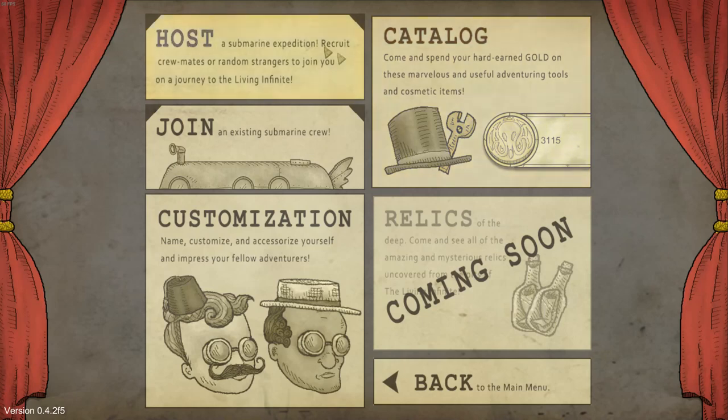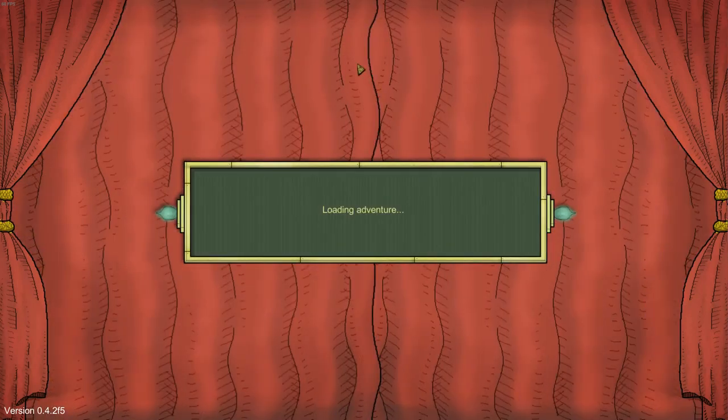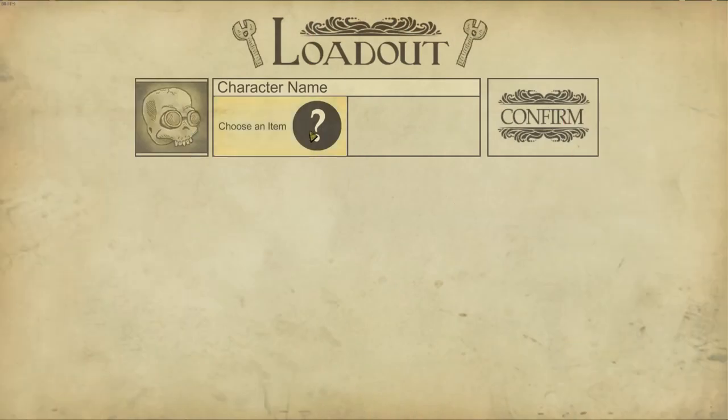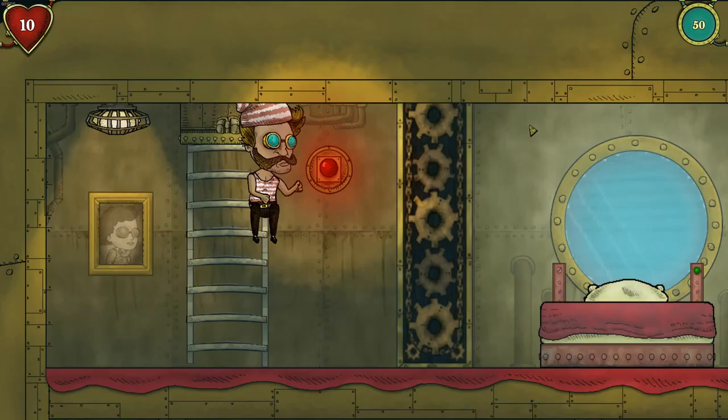To start things off, you guys are going to want to click on host and select LAN. The name here doesn't really matter — I just put it as gold farm. So once you get in here, just click start, and then you're going to want to click on item and pick a weapon. I chose a gun because you're going to get hit less by doing this.